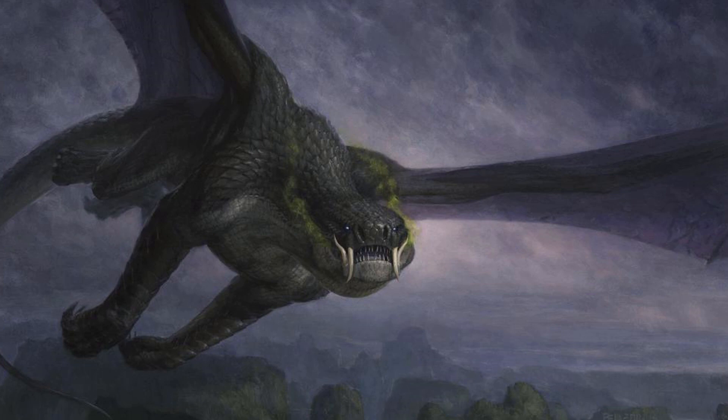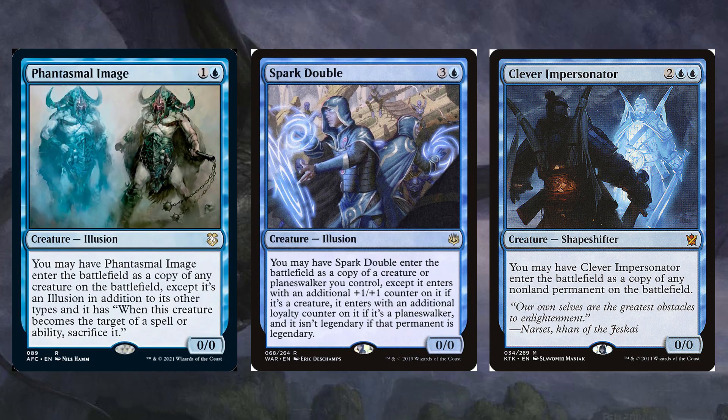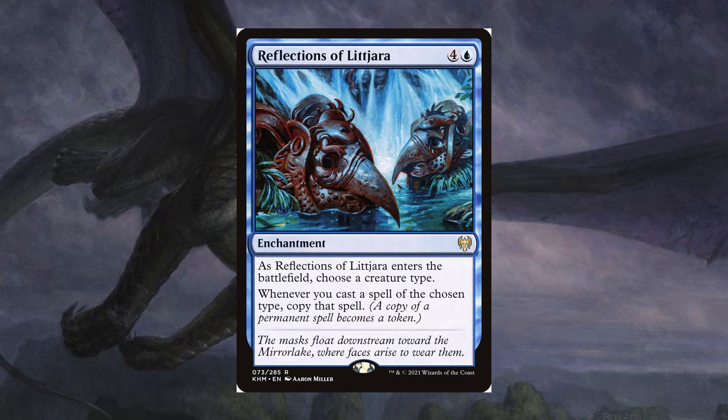While we're on non-Dragon spells, you can also make copies of dragons with cards like Phantasmal Image, Spark Double, and Clever Impersonator. Or take advantage of Reflections of Litjara to get extra non-Legendary Dragons, or get legend death triggers while keeping the original dragon you cast.